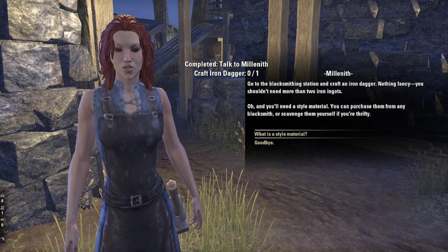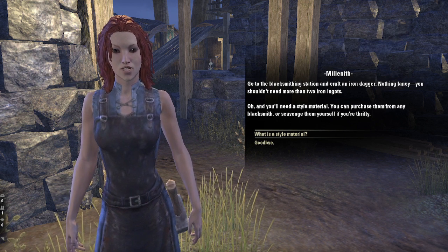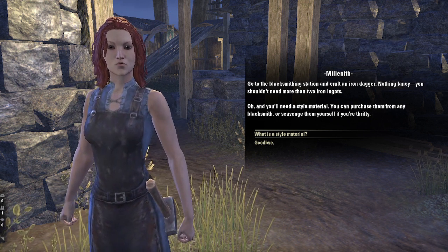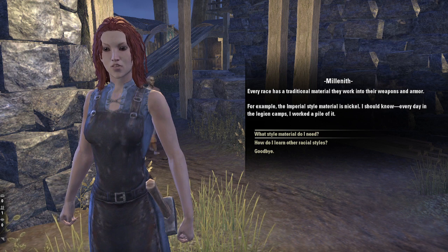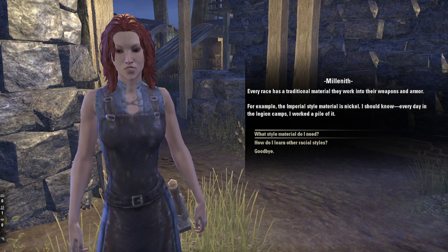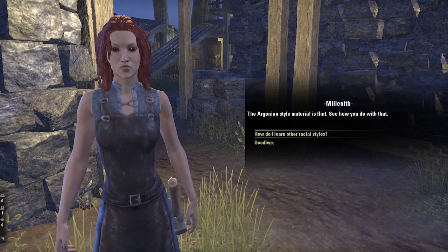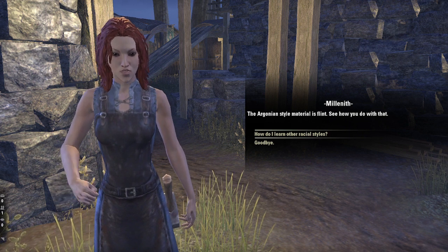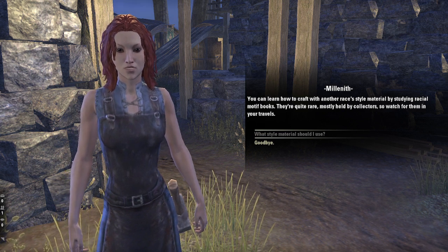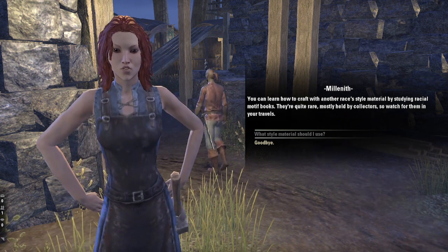Go to the blacksmithing station and craft an iron dagger. Nothing fancy. You shouldn't need more than two iron ingots. And you'll need a style material. You can purchase them from any blacksmith or scavenge them yourself if you're thrifty. Every race has a traditional material they work into their weapons and armor. For example, the Imperial style material is nickel — I should know, every day in the legion camps I worked a pile of it. The Argonian style material is flint. You can learn how to craft with another race's style material by studying racial motif books. They're quite rare, mostly held by collectors, so watch for them in your travels.